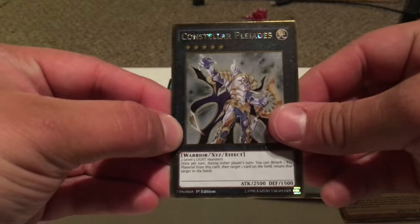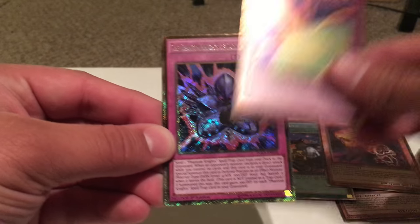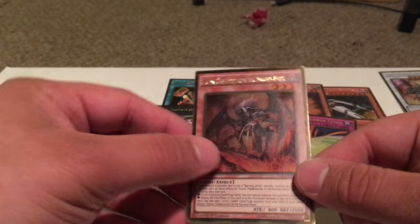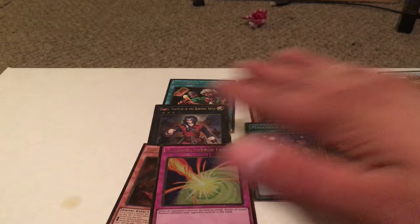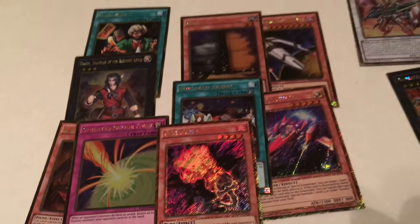Constellar Pleiades — nice — a Fire Hand, Storming Mirror Force — nice — Phantom Knights of Dark Gauntlets and Skarm, Malbranch of the Burning Abyss. Wow, that's actually probably one of the best mini boxes I've opened: Maxi, Dante, Dark Destroyer, Fire Hand, and Storming Mirror Force. So technically four really sweet cards plus the other one there.